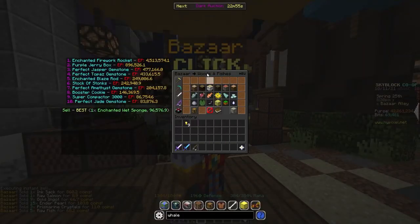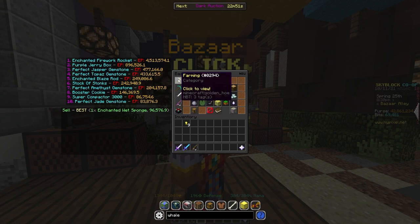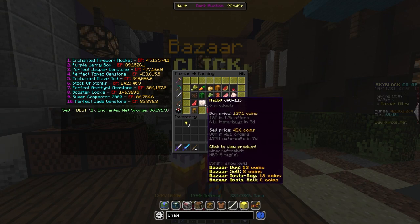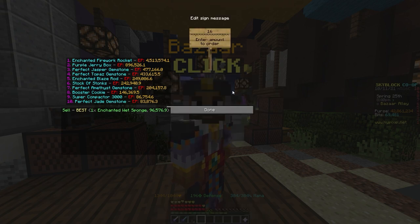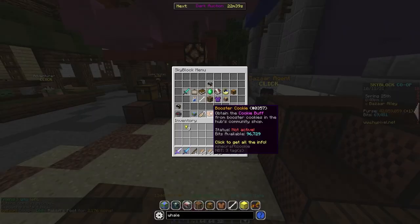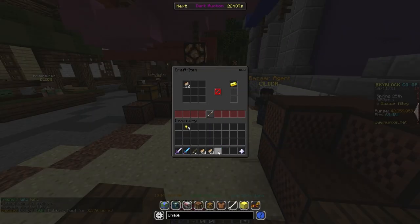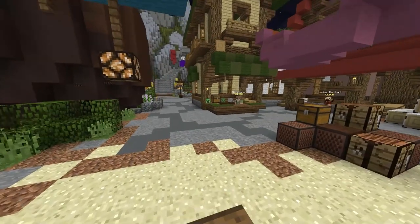So the next flip is going to be the Enchanted Rabbit Foot. Go into the Bazaar and buy 160 Rabbit Feet from the farming category for 2,236 coins. Then we're going to craft those up into Enchanted Rabbit's Feet, and then we can resell it on the Bazaar for 2,800 coins, which is a decent amount of profit.